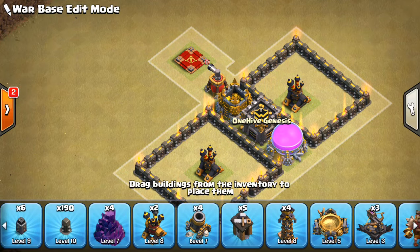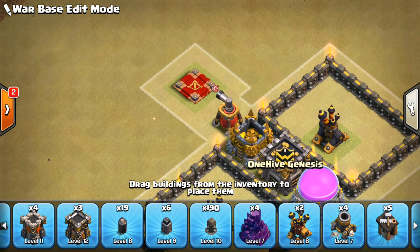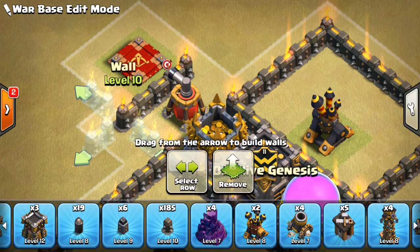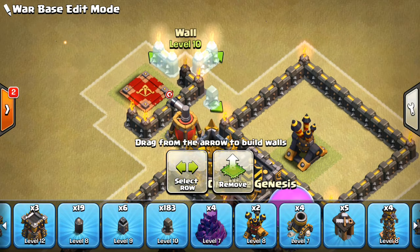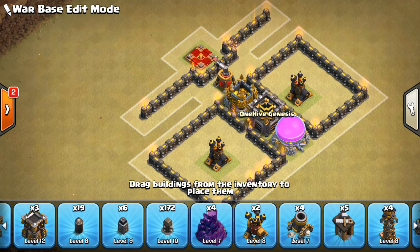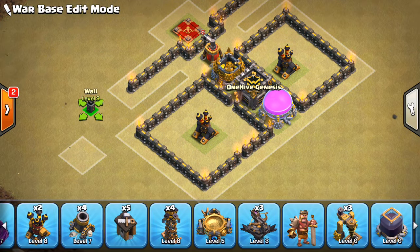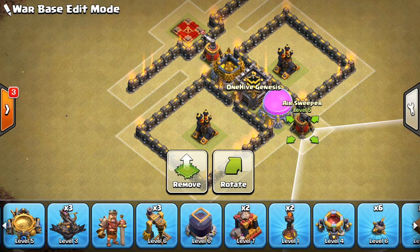I'm going to have an air sweeper right like this. Remember, we don't want to have big compartments — we want them to be rather small for the most part. So we're going to leave that one like that. And what I'm thinking I'm going to do is have the Queen compartment separated, so have it go back like that, and up and around, over like that. Air sweeper to push back some healers or whatever. We'll have one on the other side as well. This is going to be an interesting base.